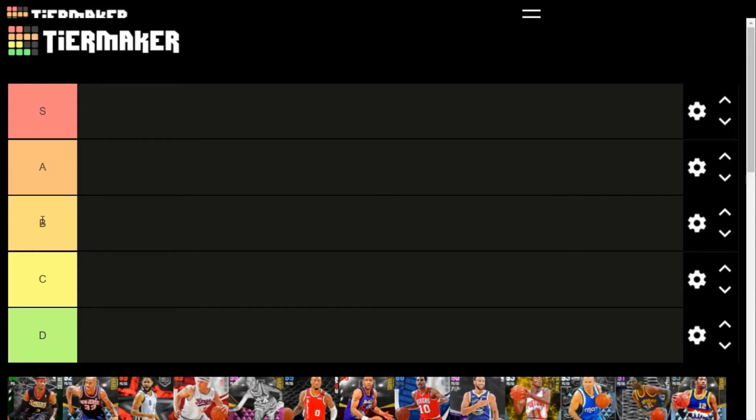B tier — very usable, especially if you're doing a no-money-spent or budget squad. C tier — usable in the right hands but typically not for everyone. D tier — only for extreme cases like agenda challenges, but no way will they be better than the higher-tier guys. I don't have an F tier because at this stage every card is usable in one way or another. Let's get started.